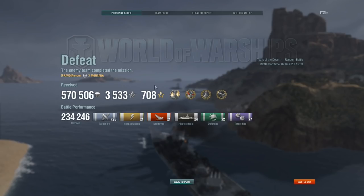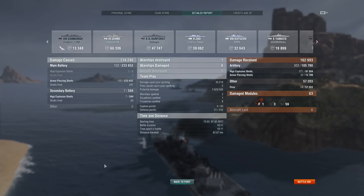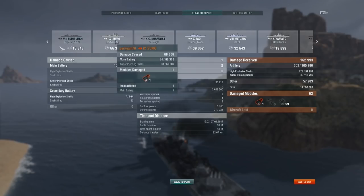I got Fireproof, Confederate, Dreadnought, and High Caliber. 570,000 credits, 234,000 damage with citadel hits, 98 shell hits, only one ship destroyed though, and 1,570 base experience — with the number one experience in the whole game being 1,658. If my team had won, I would have had almost 50% more than the enemy's best. Our number two was a Chapayev at 1,000 experience — I feel like my team kinda let me down. I took 163,000 damage and I did not actually sink — that's over 60% more than my HP. I made a profit of 271,000 credits.